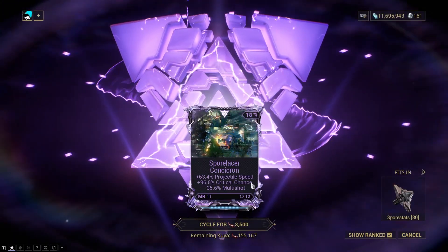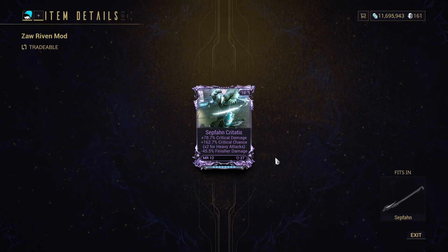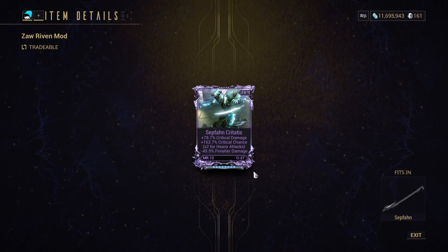What are the ideal stats for a Riven? This greatly depends on the weapon you're using, but in general it needs to be better than the mod you're sacrificing for it. As a rule of thumb, both critical stats and multishot are always good to have, along with status chance and raw damage — especially if coupled with a good negative, like a negative zoom.